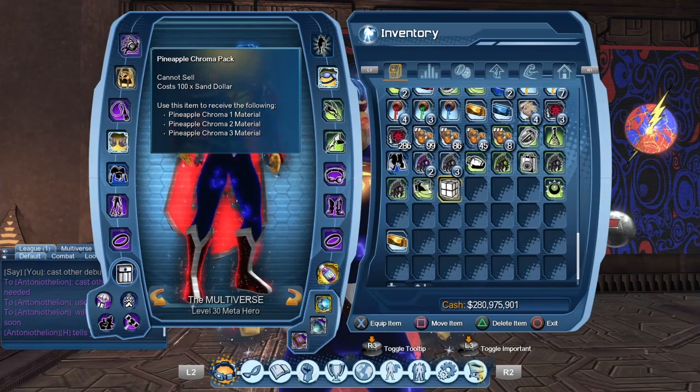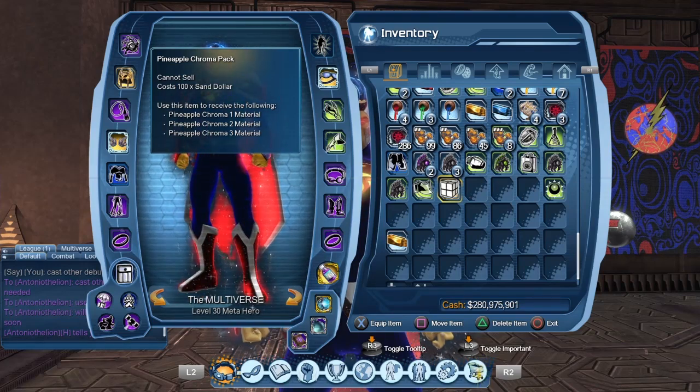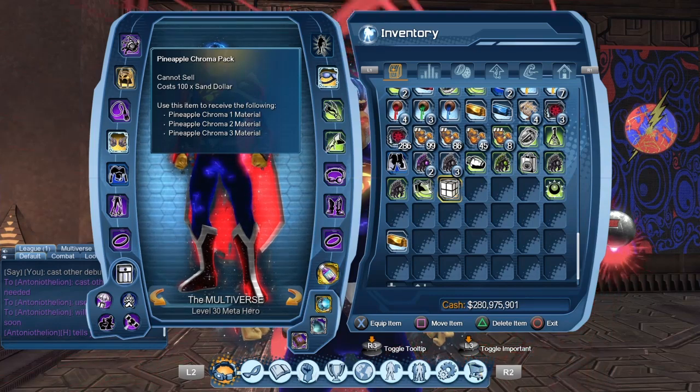As you can see there's a little box with the three pineapple chromas in it. You could trade the box to any one of your characters if you want to, or you could even sell the box on the broker.